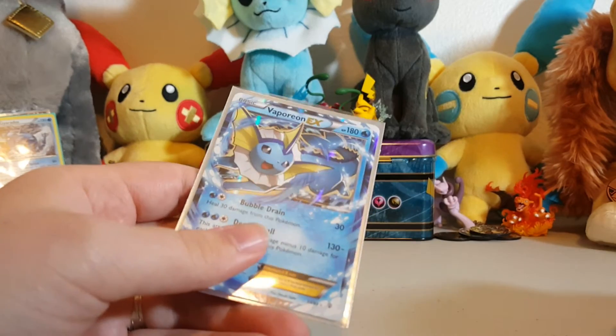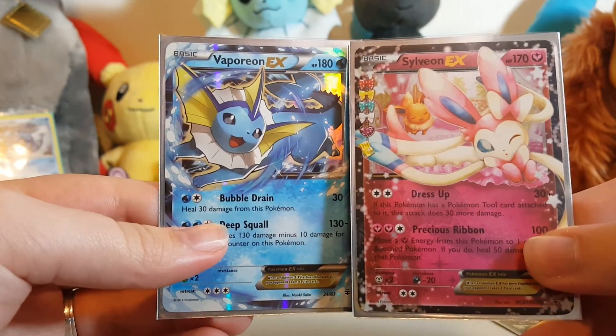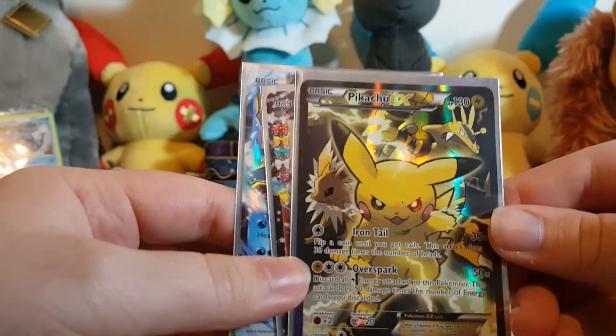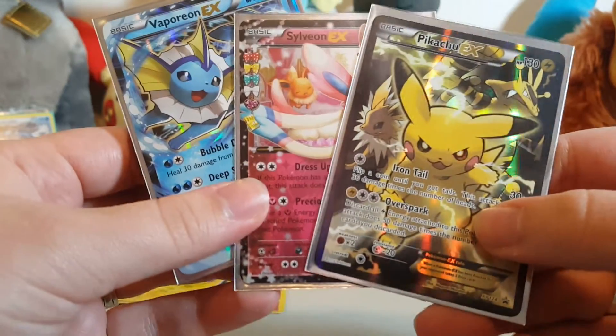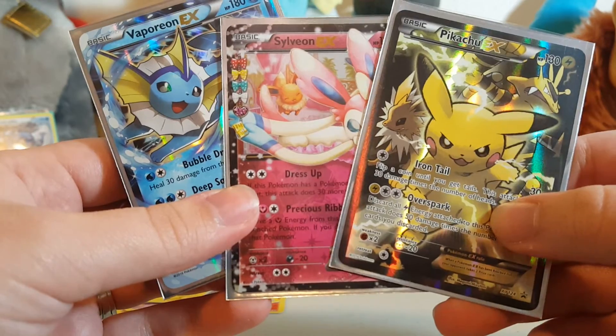So just a quick recap: we got the Vaporeon EX, a Sylveon EX, and then this awesome, totally legit full art Pikachu EX. Just look at all the Eevee evolutions on there — my heart's melting, it makes me so happy.